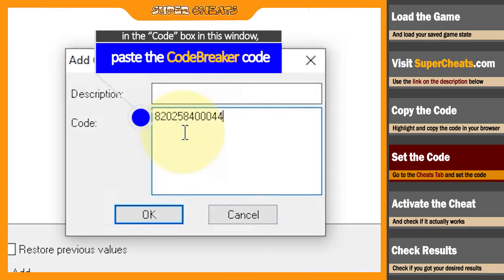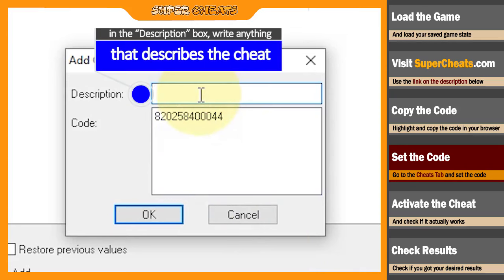Paste the code you copied from the browser into this box and put anything you want in the description, but always try to put something that will help you remember what the cheat actually does.